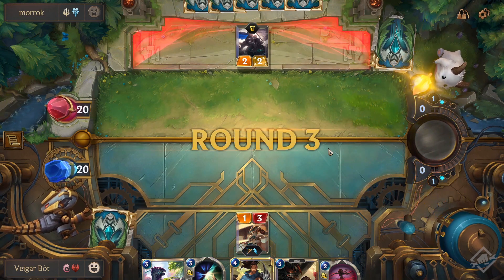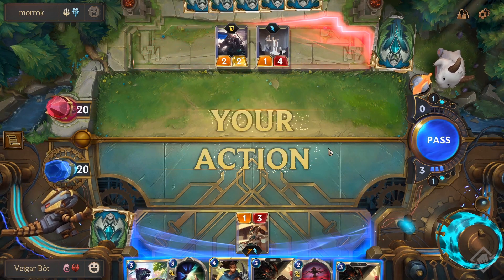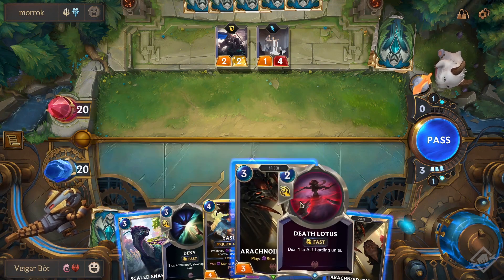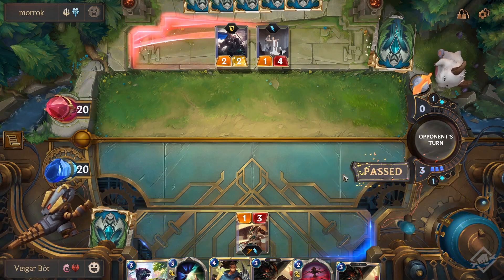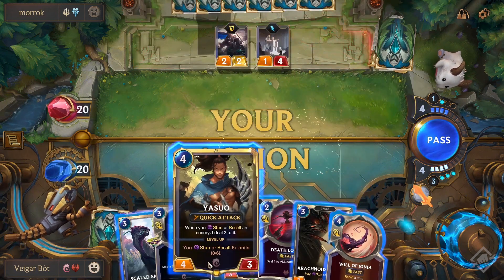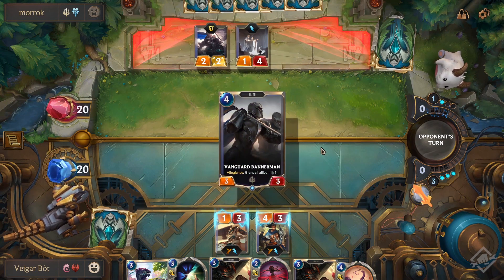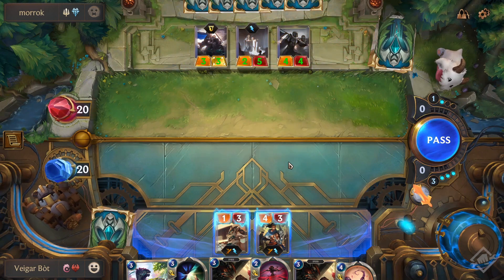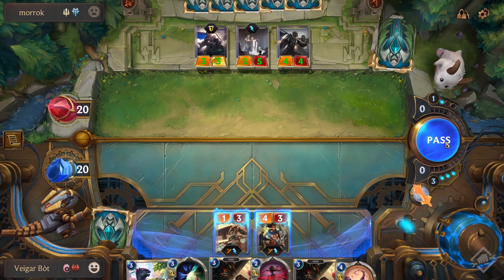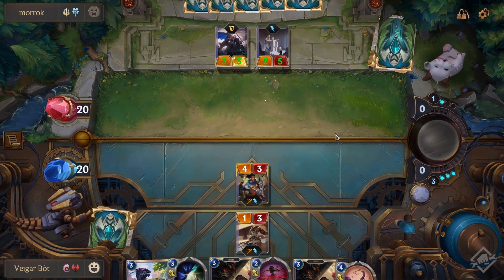Now let's get into the actual matchups. I'm going off of Mobalytics' tier list and covering S and A tier decks. For Bannerman decks, just mulligan for units — any unit will do. You're blocking and eventually playing They Who Endure. Key cards are Brute Awakening, no more than one Vile Feast, Thrash, and Ruination. For Ezreal Karma, you want to keep Glimpse Beyond, Avaros in Century, and Atrocity. For Noxus Ezreal, same: Glimpse Beyond, Avaros in Century, and Atrocity. For Karina, same thing — Glimpse Beyond, Avaros in Century, and Atrocity.